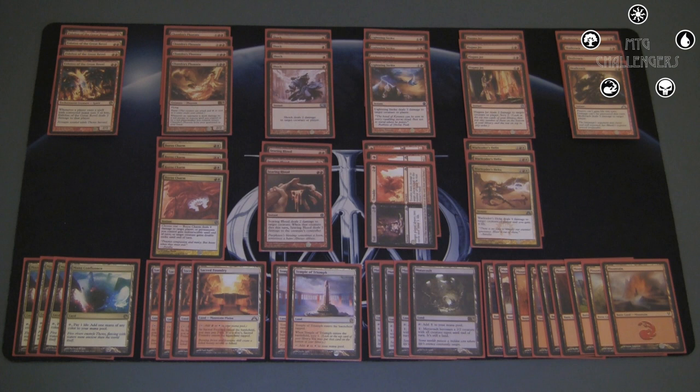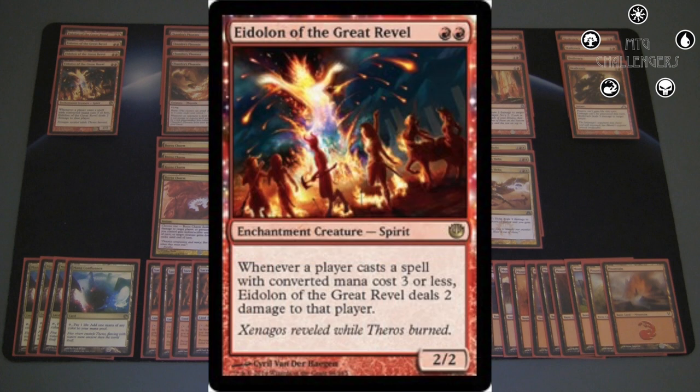Getting into the specific cards, I have 8 creatures in total: 4 Eidolon of the Great Revel and 4 Chandra's Phoenix. The Eidolon is a really awesome card for a deck like this. Every single point of damage counts here, so this guy is really important. It will hurt you as well, but it will usually hurt your opponent more since they are going to be hit by it first when you play it and pass. It helps them get to zero, which is exactly what this deck wants. Basically anything they play to remove it will still cost them life, so you'll still get value, and it disrupts their spells, especially if they're low on life.